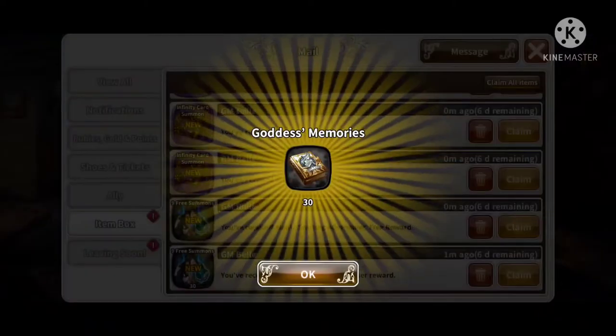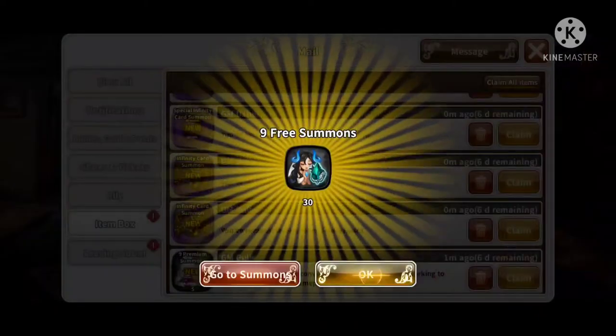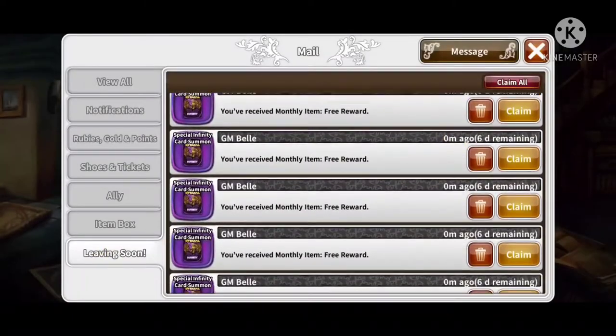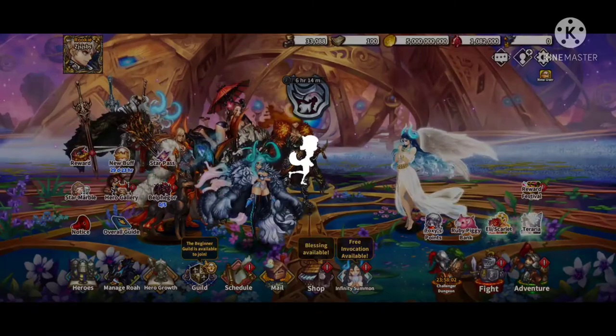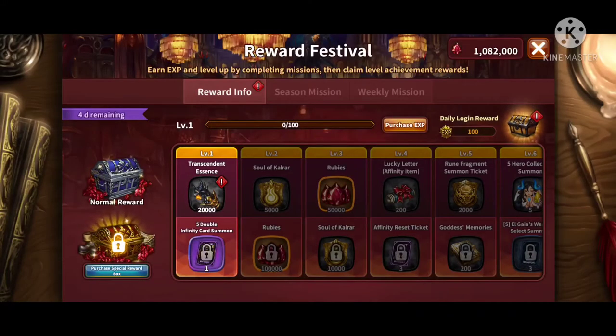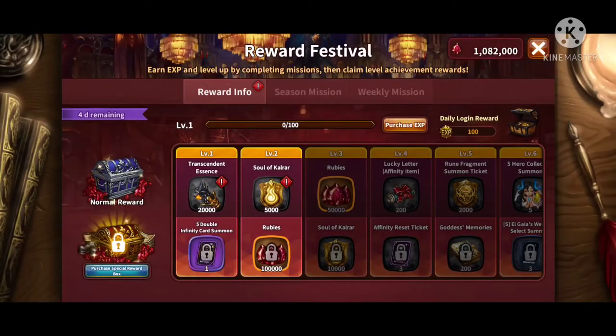You want to collect all the goddess books, collect all the free summons, the premium summons, and the essence. You can actually use the Soul of Guy and the essence to summon more units. My next tip is to go to the Reward Festival.